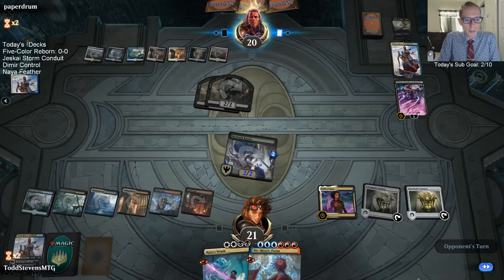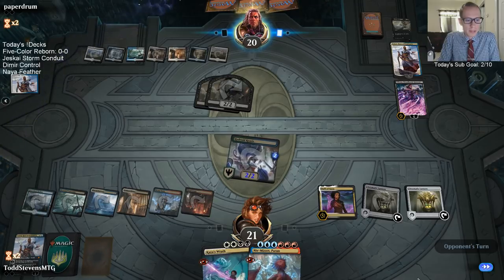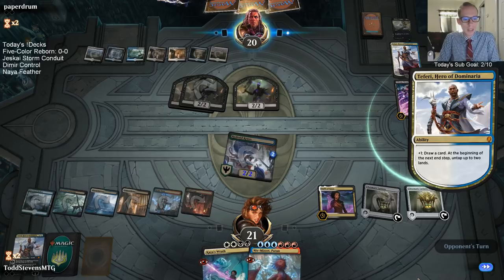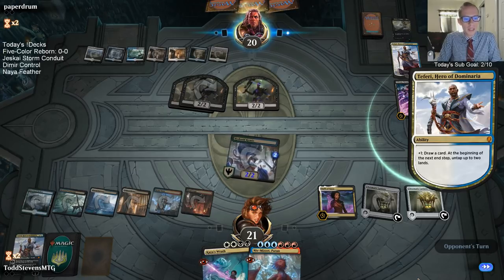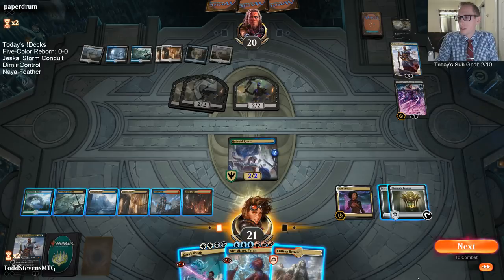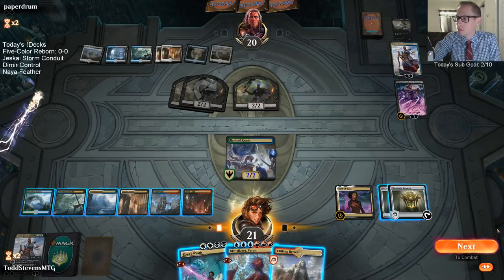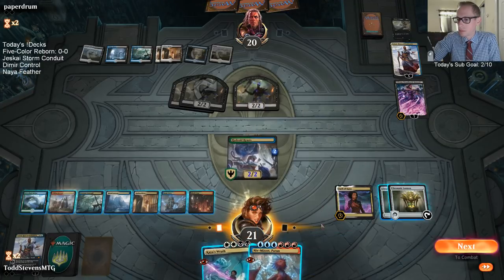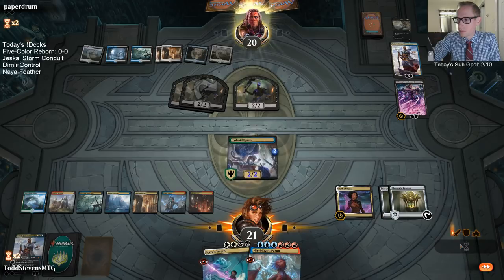Bosh, Iron Golem — that's a pretty good card. Eight mana Legendary Artifact Creature Golem, 6/7 Trample. Where you can pay three and a red and sacrifice an artifact — Bosh deals damage equal to the sacrificed artifact's CMC to any target. That's a solid card. It doesn't mind sharing its artifacts — that's really nice of it.